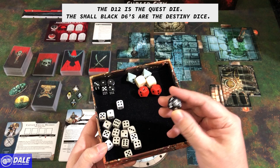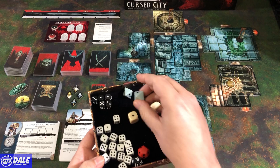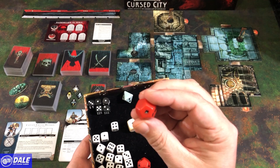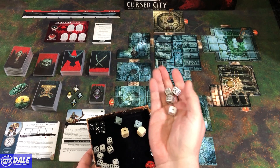We have attack dice: d6s with one success face, one critical success face, and four blanks. The d8 has four blanks, two successes, and two crit successes. The d12 has around four or five misses and a lot of hits — definitely a die we want to be rolling. All the white dice are activation dice. Most characters roll four of those and can spend them to perform different actions. The destiny dice are rolled each turn to give our party some additional actions.